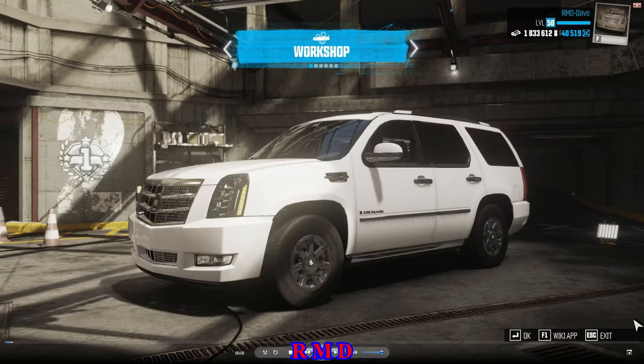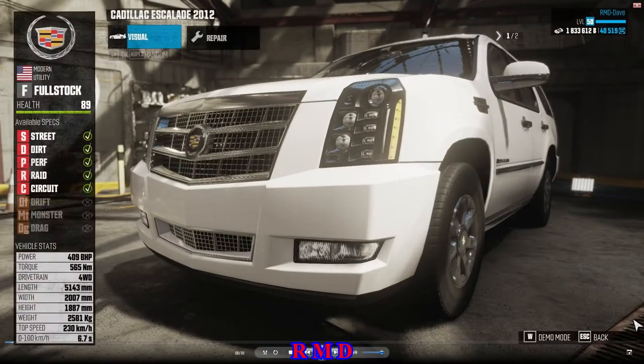Hello guys, welcome back to the Crew Wild Run, Driving All Cars, part number 16: the Cadillac Escalade 2012. It comes with the 5 normal specs: street, dirt, performance, raid, and circuit.